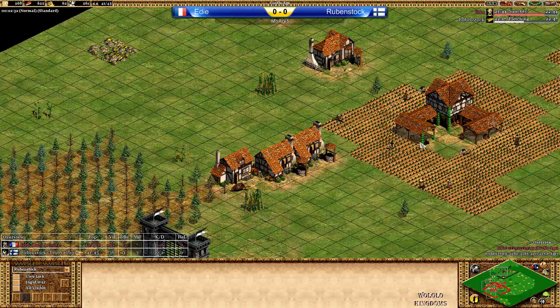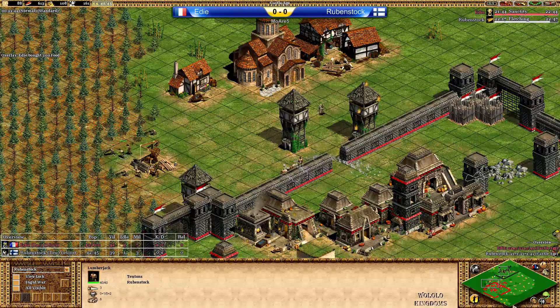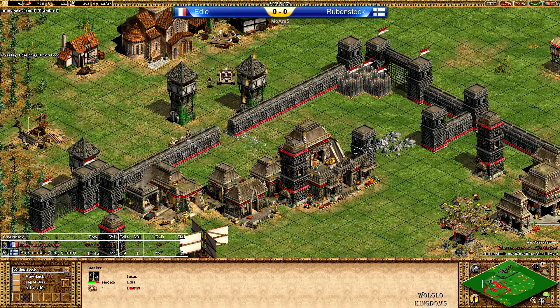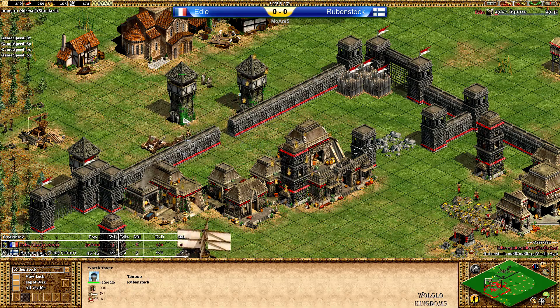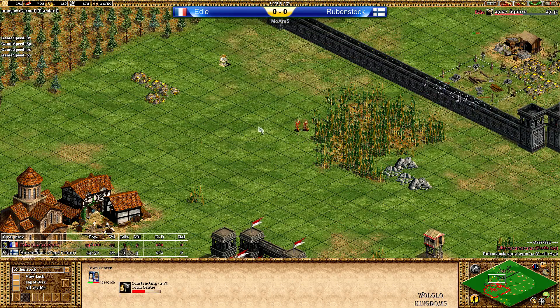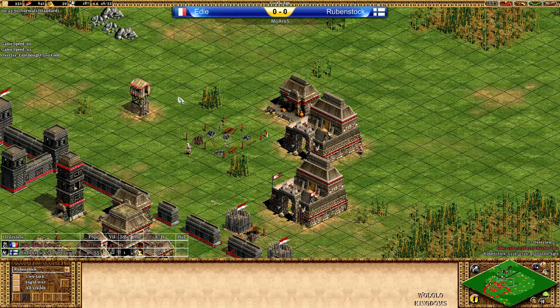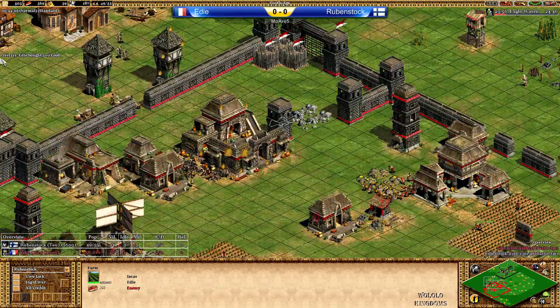Rubenstock is going with only the second TC at this point. The Mangonel is hitting the watchtower, so Eddie needs to repair. The market is starting to burn as well. But Rubenstock is getting attacked by the watchtower, which is still annoying. Eddie is trying to get the relic in and should be able to do so. A Town Center is coming up on the main gold as expected, and Eddie is not going for a Siege Workshop — instead a third barracks coming up with Eagle Warriors on the way. Eddie seems to want to take this in Castle Age.